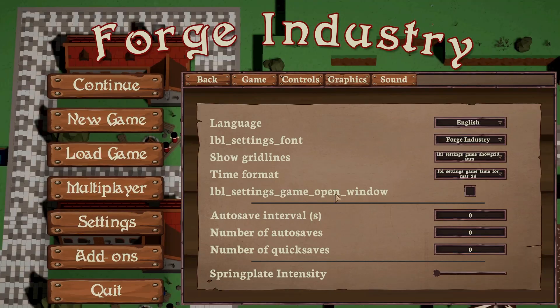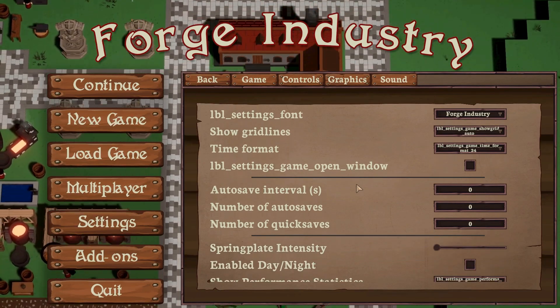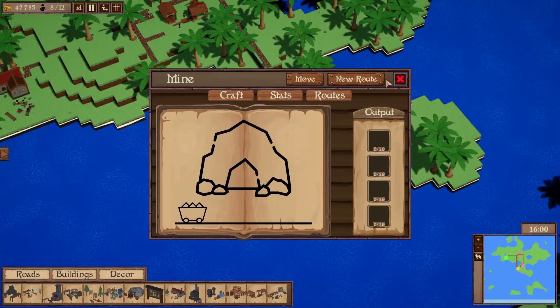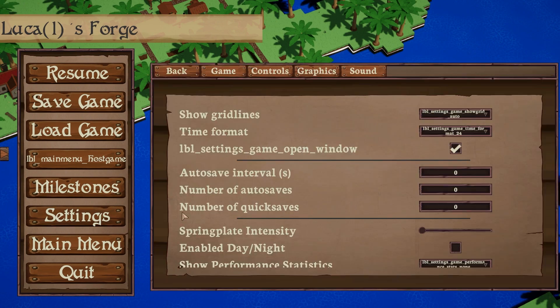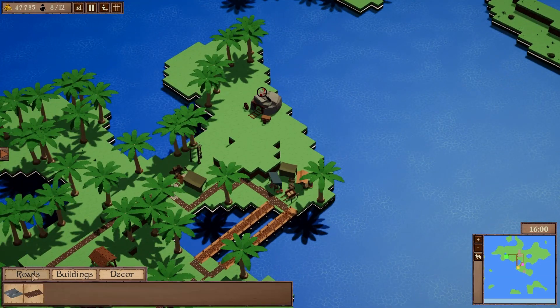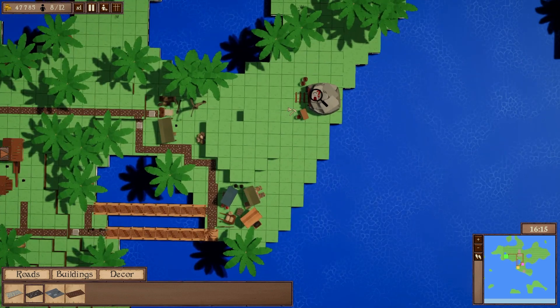Some other things we've been working on are more settings — some UX-wise, some accessibility-wise. We'll get back to accessibility later in this video. One example: if you place a building, do you automatically want the window to open or not? These are things we've encountered through playtesting — some people just want to place a building and immediately create a route, while others want to place multiple buildings first and deal with routes later. We've made a bunch of similar settings like that.